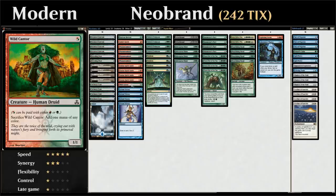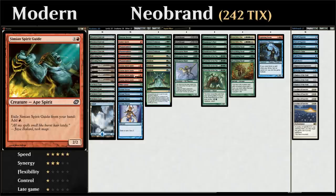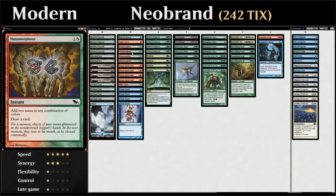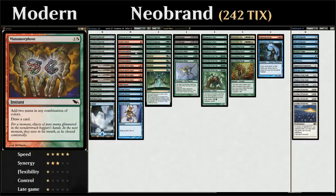We also have one copy of Wild Cantor as a mana creature of sorts — it can help us filter the red mana we get from exiling a Simian Spirit Guide into green or blue mana for casting a Neoform. If we cast it on turn one, it helps us ramp on the following turn by sacrificing it to add one mana of any color to our mana pool. Then we've got four copies of Simian Spirit Guide, which we can use to ramp out an Eldritch Evolution ahead of schedule, or filter that red mana into green or blue mana thanks to Wild Cantor or Manamorphose. Once we draw our entire library, we can also use a Simian Spirit Guide to cast Lightning Storm for free.